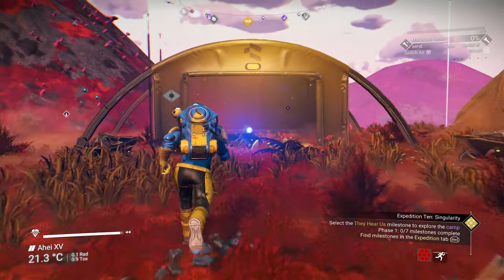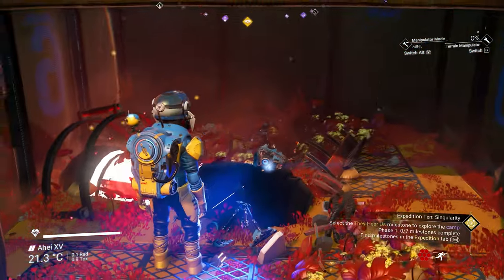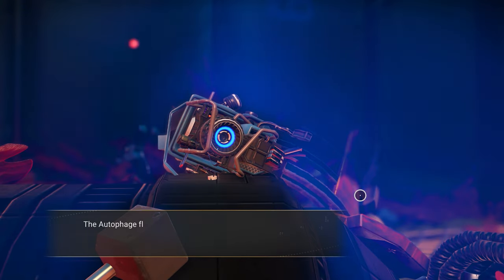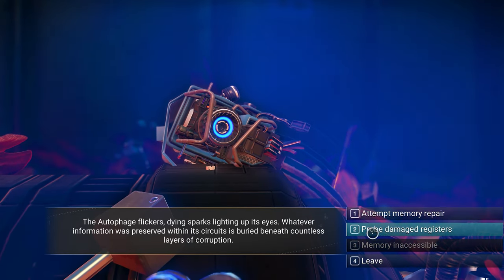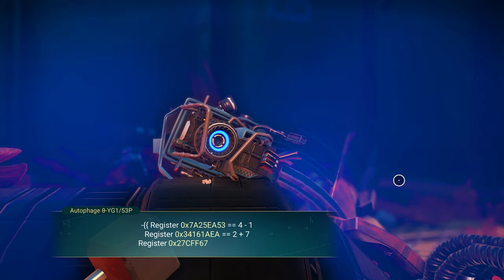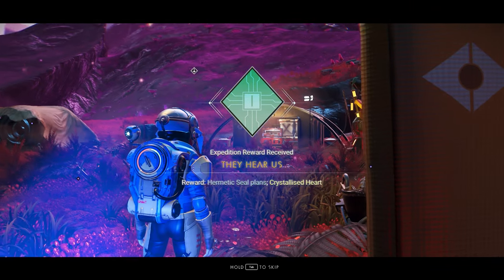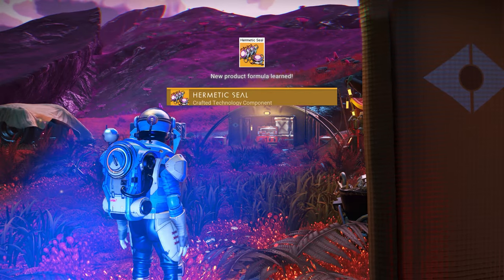Before leaving the camp, walk over to the autophage in the tent to the right of the main terminal and unlock that the same way you did the main, working out the three answers and inputting them as numbered glyphs in the slots, and work through the dialogue. Now collect the reward from the milestone you just completed, They Hear Us, in the expedition's main menu.